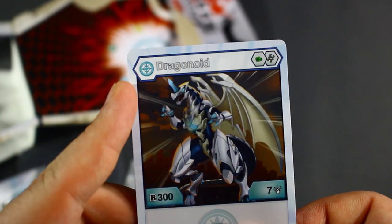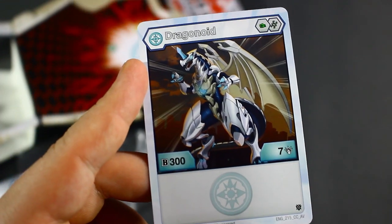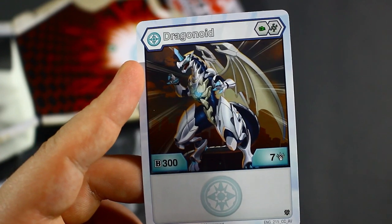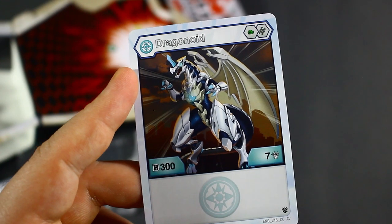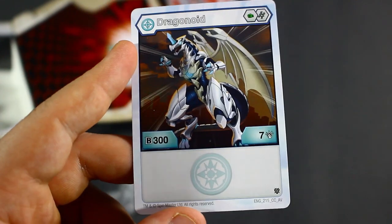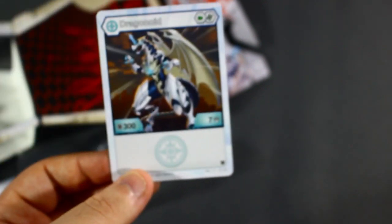It has a green fist and a Helix Core with a stat line of 307. This actually is not bad at all. Obviously you're not going to be using this for B Power, but with 7 damage, if you land on the plus 3 green fist you have 10. But even better, if you land on the minus 200 B Power plus 5 Helix Core, that's 12 damage that you're going to be hitting for, which is above average and around where I'd like to see for a damage wins play.